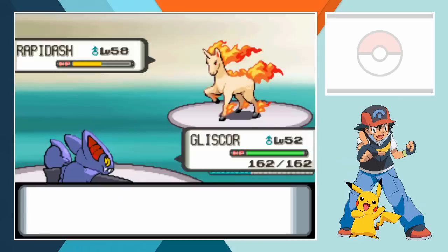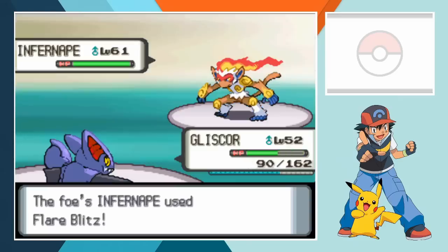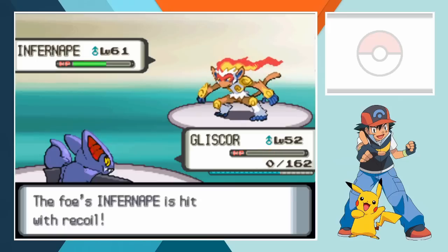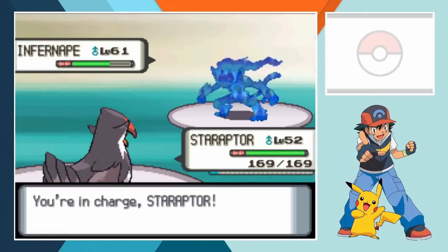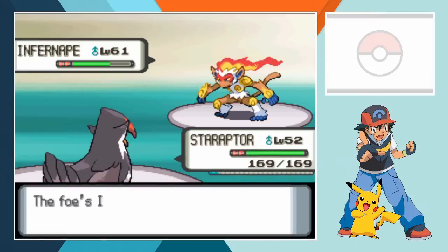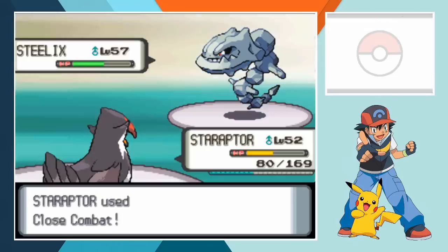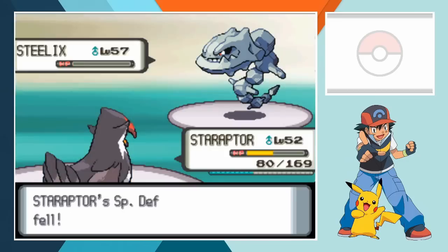That puts Gliscor in position to score a knockout with Stone Edge as soon as he enters the battle. Flint's Infernape comes in second and Gliscor attacks with Stone Edge but with the major level disadvantage it doesn't do too much. A critical hit on Flare Blitz knocks out Gliscor evening up the battle. Staraptor is the obvious choice to replace Gliscor with his super effective STAB flying moves and sky high attack stat. Infernape hits first with Mach Punch but after being intimidated by Staraptor it really doesn't do a lot. When the Predator Pokemon hits back with Aerial Ace it wipes out the rest of Infernape's hit points leaving us in complete control. Flint sends in Steelix next but then allows Staraptor to strike three times with Close Combat, simultaneously knocking out Steelix while lowering Staraptor's defense and special defense three stages.